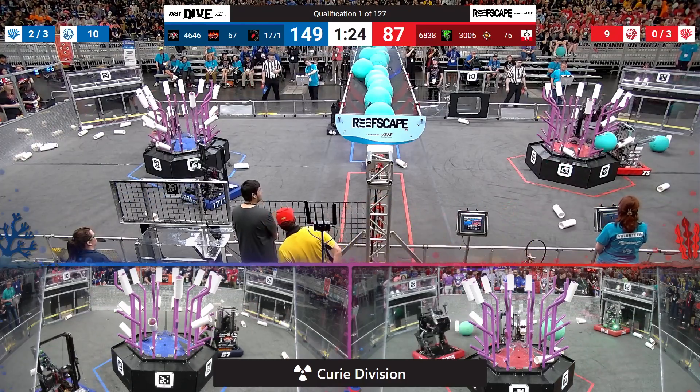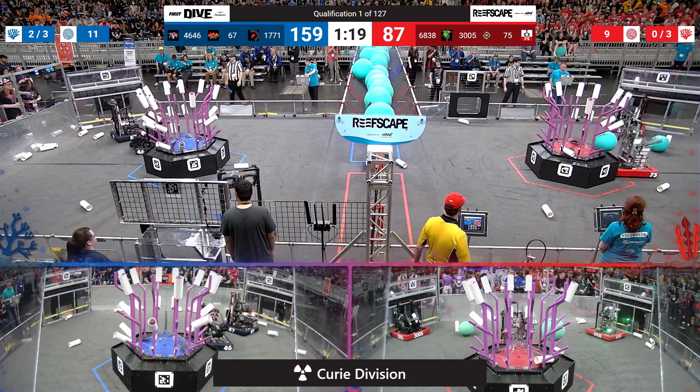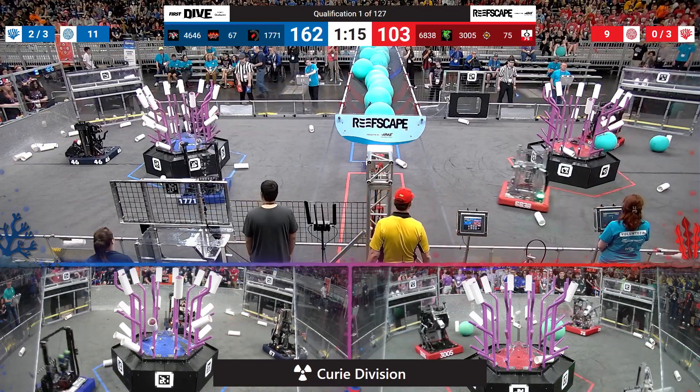Back on the Red Alliance side of the field, Team 75, the Robo Raiders seem to be lining themselves up against the Coral Reef, scoring in tandem with their partners, the Robo Chargers, dropping off another two pieces of Coral on the level 3 of their reef.